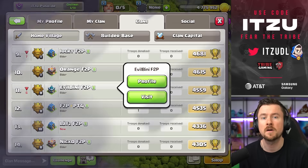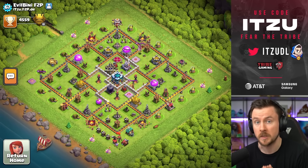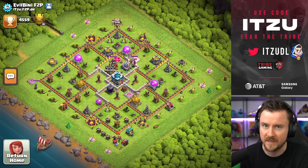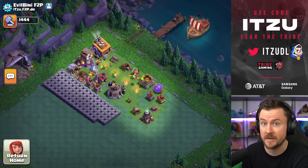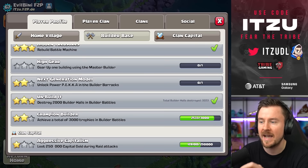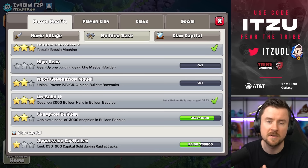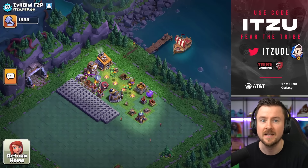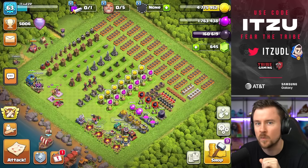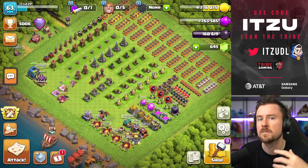I want to highlight one of my teammates who started this challenge with me. He's already Town Hall 13, and rushing the Town Hall is the best thing you can do right now. His Builder Base progress is insane — in one month he's maxed out walls and has destroyed around 3,200 Builder Halls. I've only done about 600. This guy is non-stop grinding the Builder Base, and it's impressive how much you can progress if you really commit.